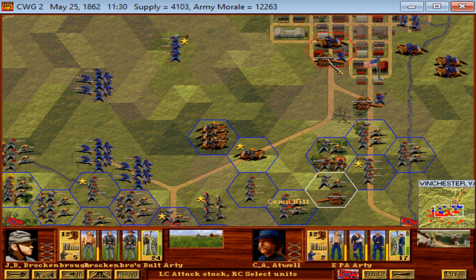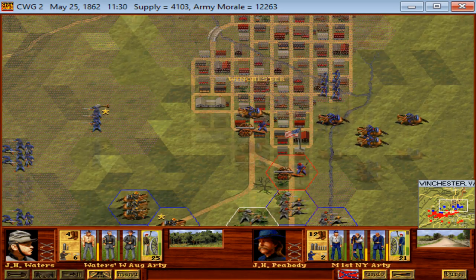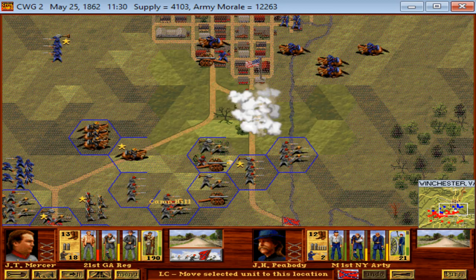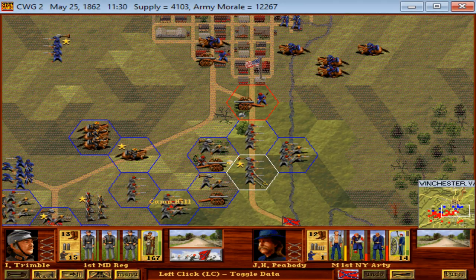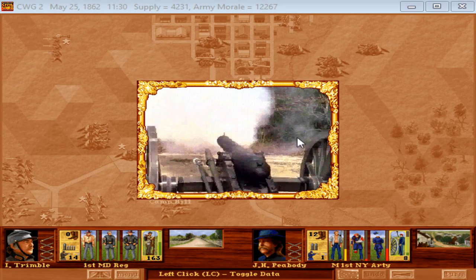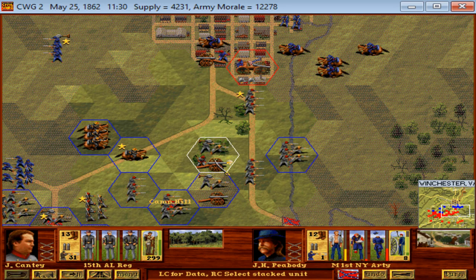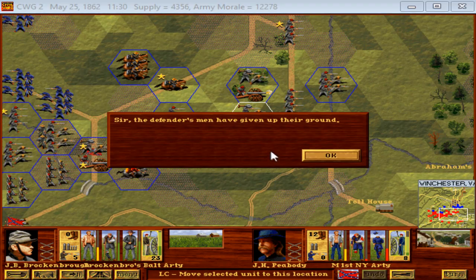The enemy artillery has recovered to some extent, it looks like. Are these Federal guns just out there in the open waiting for us to charge them? Looks like it. We just instantly drove those guns back. We'll go ahead and bombard them and maybe we can route them again.